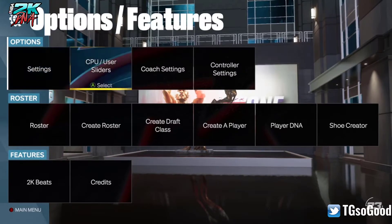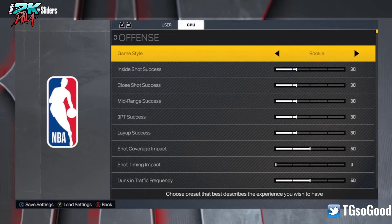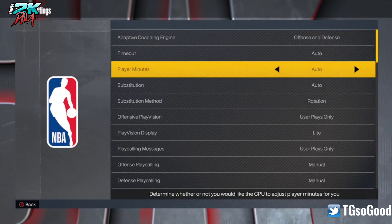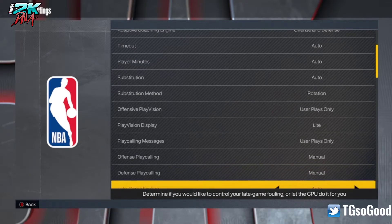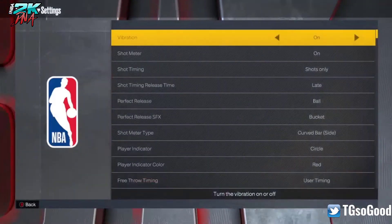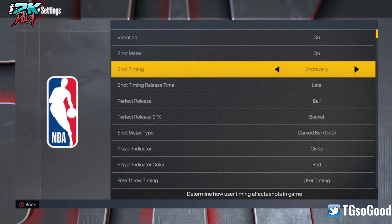Now for features, you've got settings, sliders, all of that stuff. I'm not going to get into the sliders, but coach settings — I'll show you guys all the coach settings here. This is mostly for people that don't have this yet. Controller settings — I'll show you guys what's in this screen.